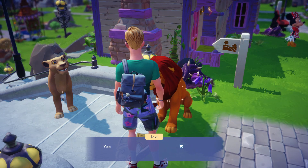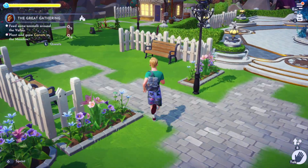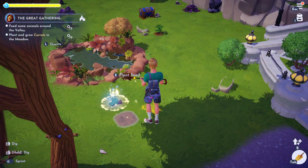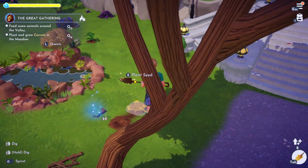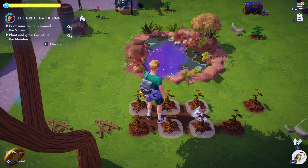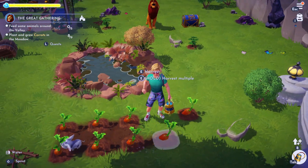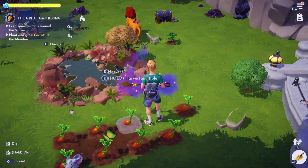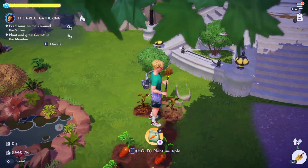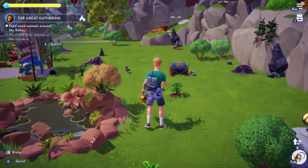After speaking to Simba again, we need to feed some animals around the valley and plant and grow carrots in the meadow. Take out your shovel and dig holes, making sure you're growing the carrots specifically in the meadow. You need to actually water and grow them — not just plant them. Also, don't harvest them, because harvesting will reduce your grown count.